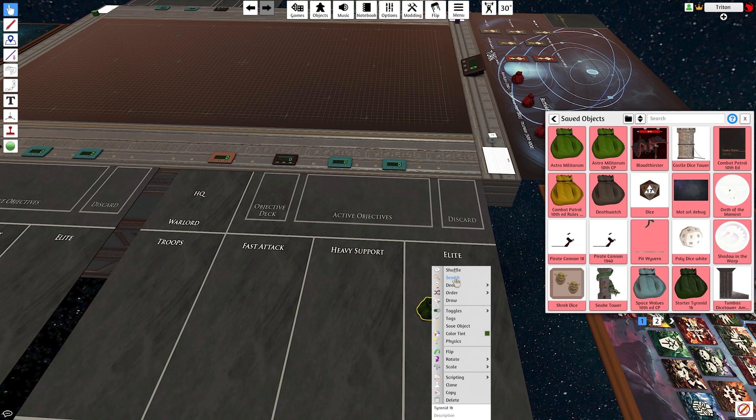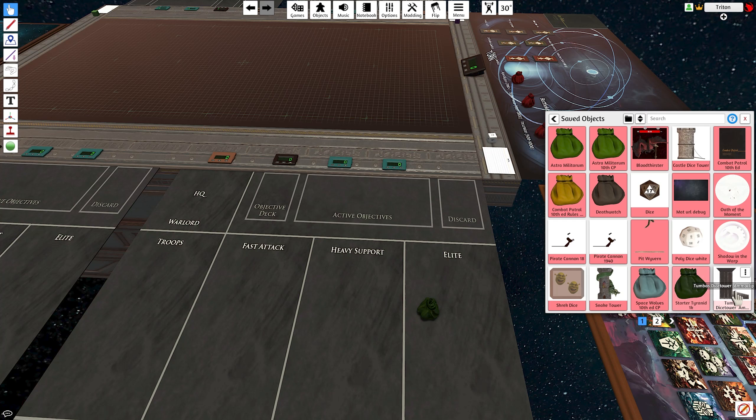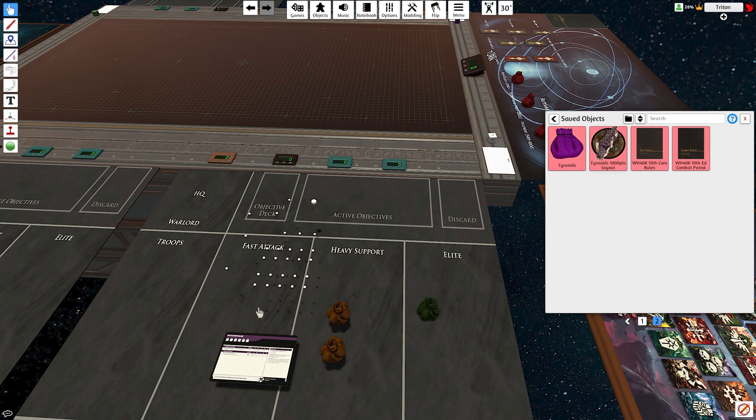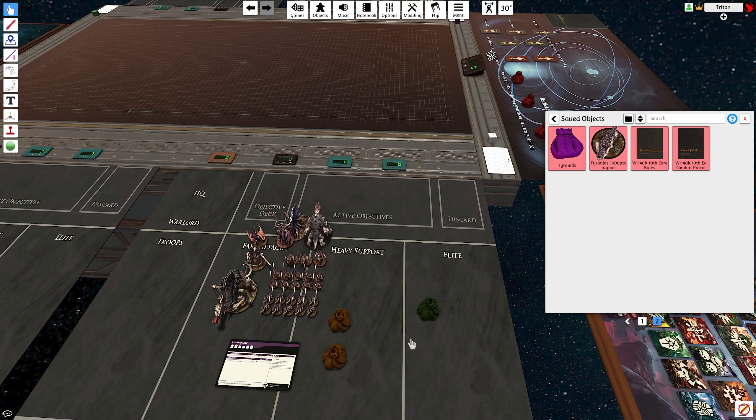The downside of using bags is that when you start taking things out they come out one at a time, so unpacking is a little more cumbersome than saving the whole layout. Now that you've got an army and your opponent has an army, load the Warhammer 40,000 map table — load it as a whole, do not additive load because you don't need what was on the table before. The first thing each person will want to do is import their army.